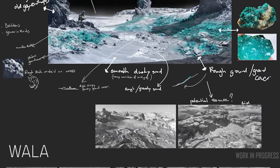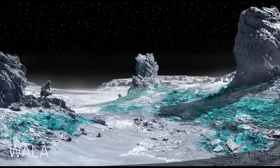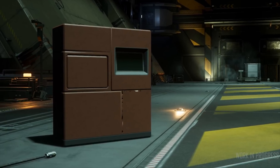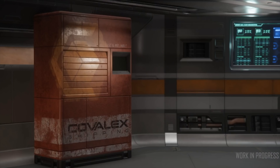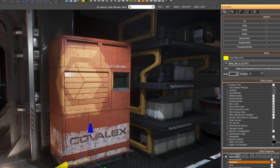This week also sees the beginning of development for ArcCorp's Moons, concepting out the styles, colours, etc. to be used. The new delivery lockers have now been completed, with their design changing slightly since we first saw them a couple of weeks ago. We'll be able to use these to pick up and drop off cargo for missions, and they're still being tweaked and tested, but they are coming online for use in 3.3.